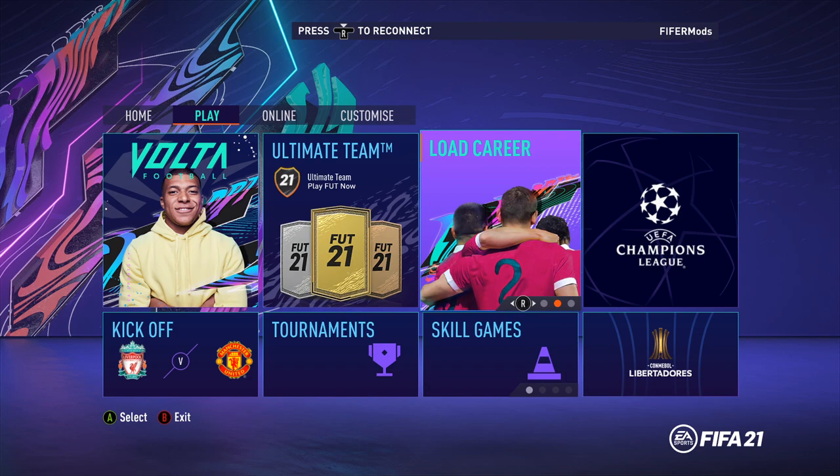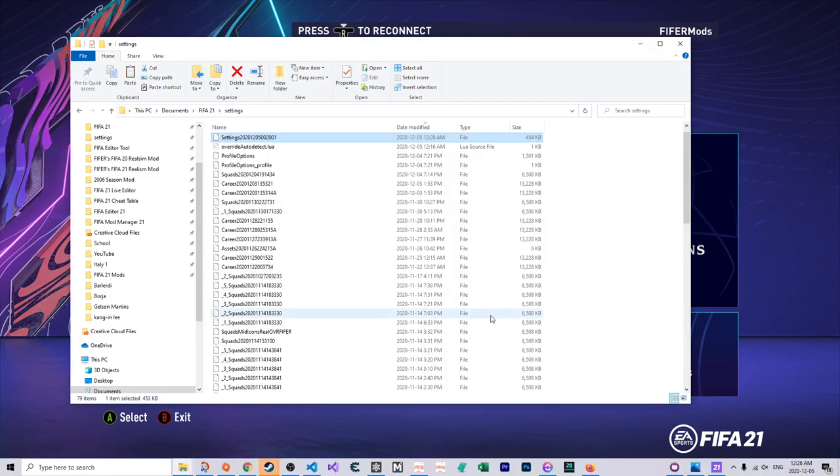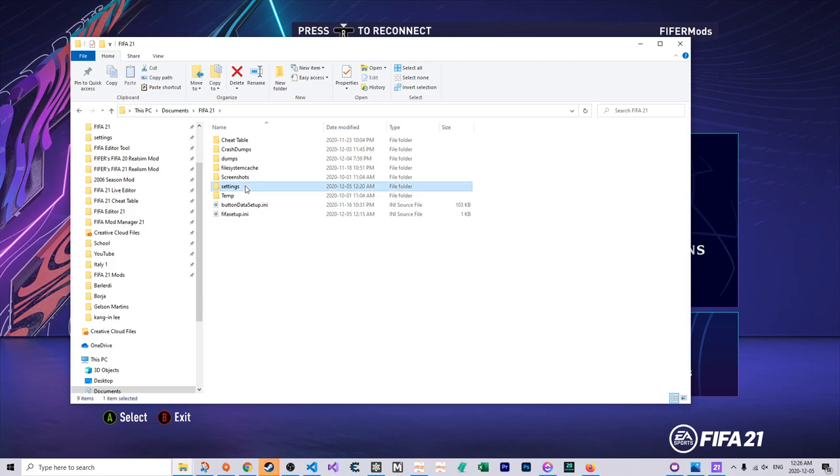The first thing you want to do is open up FIFA. Then you want to navigate to your settings folder. Normally this is in Documents > FIFA 21 > Settings. Normally it's always on your C drive, even if you've installed FIFA on a different drive like your D or E drive. The settings folder is almost always on your Documents folder on your C drive.